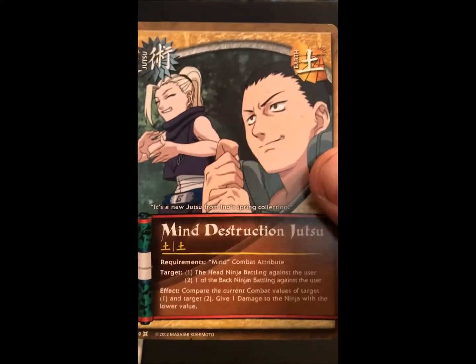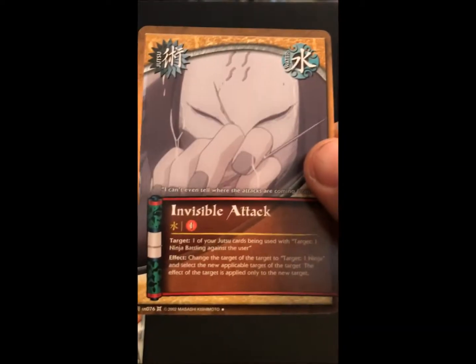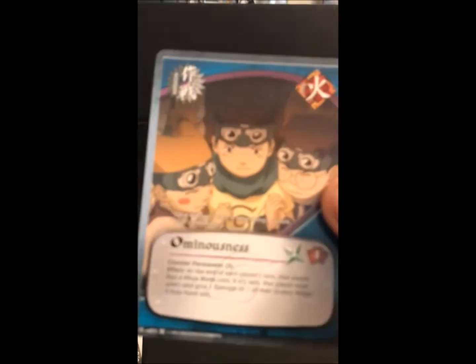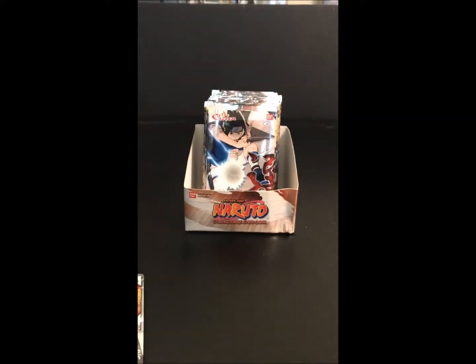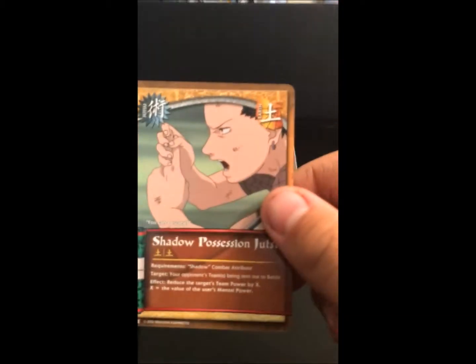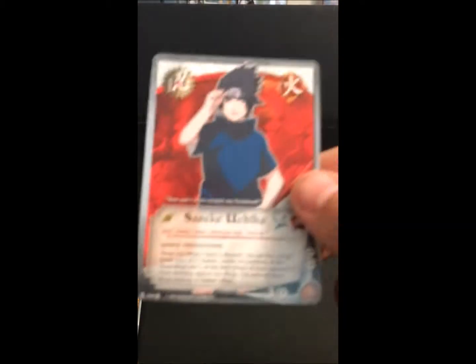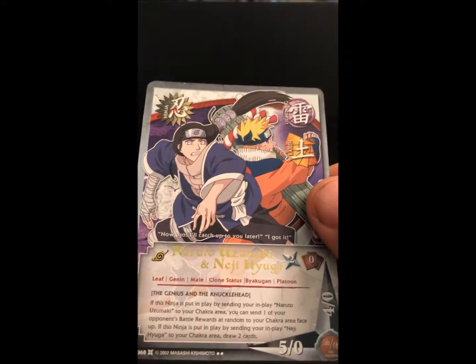Pack three: we got Mind Destruction Jutsu, our foil is Dole with the Brothers, Invisible Attack, Ominousness, Puppet Master Jutsu, Outsmarting the Opponent, Disguise Jutsu, Shadow Possession Jutsu, Sasuke Uchiha, and our rare is Naruto Uzumaki and Neji Hyuga.